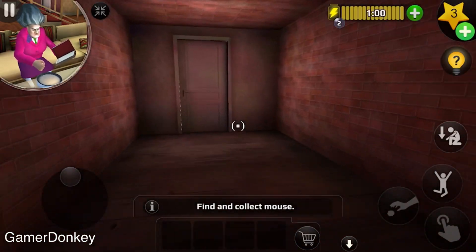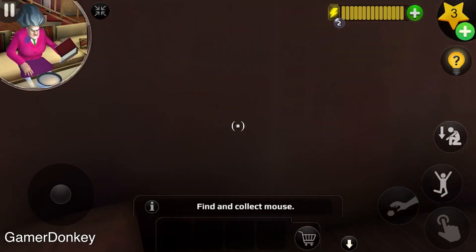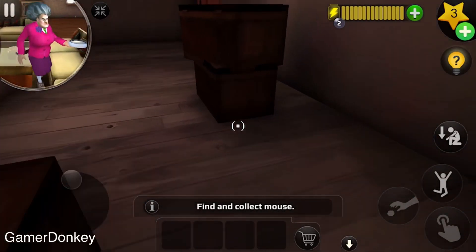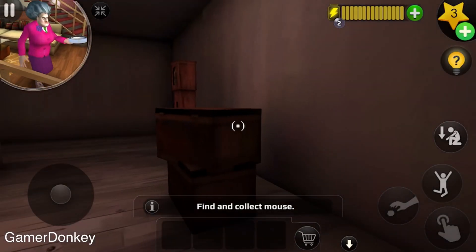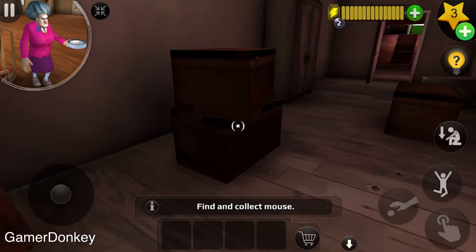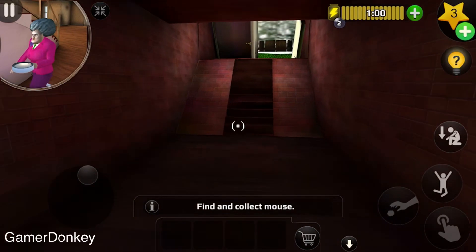I think there's a way to get to it through these doors because I know you can go downstairs in the kitchen. But this is Chapter 2 and this is the first time I've played it, so this doesn't look like the normal downstairs basement area. We might have to go around the back to the kitchen — looks like that's what we're gonna have to do.